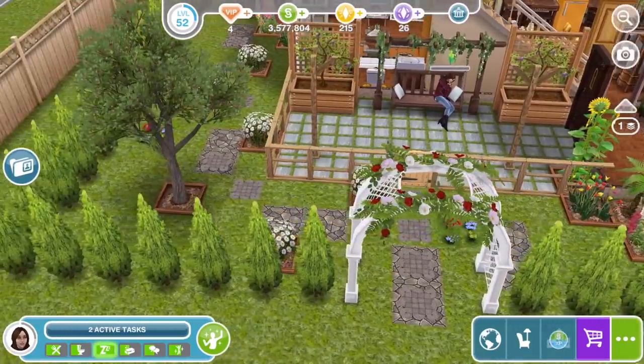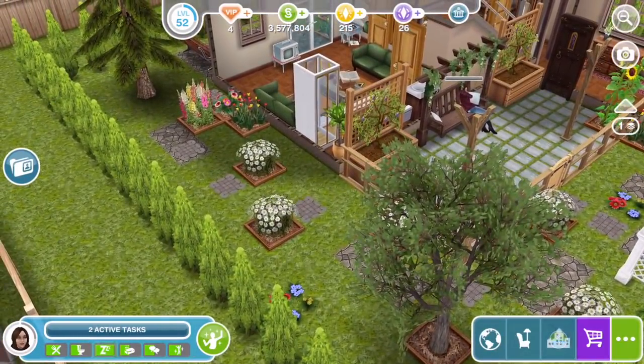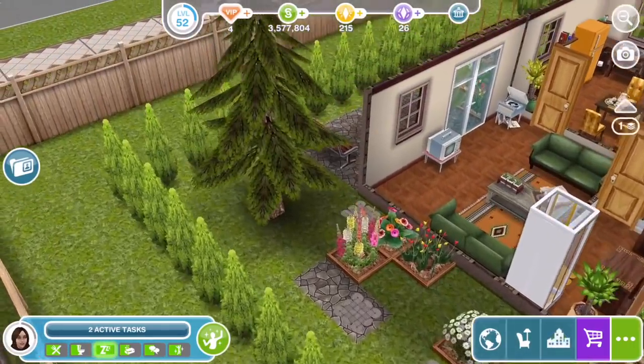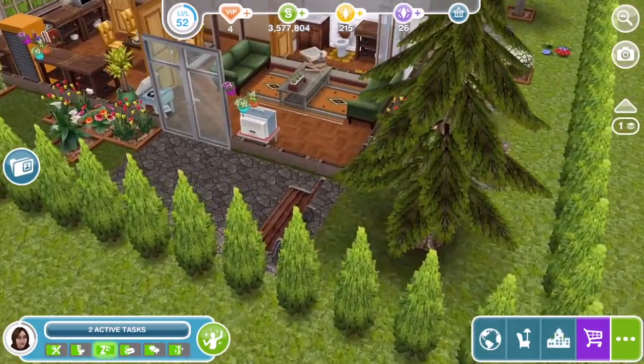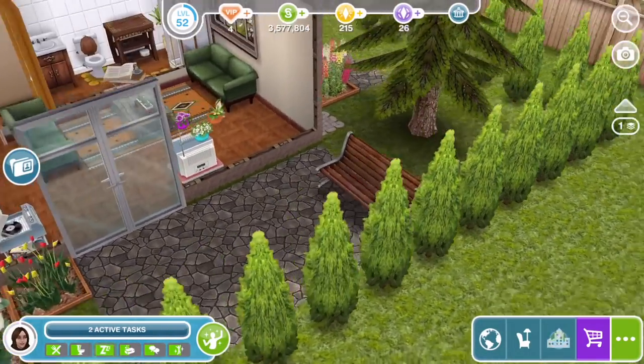I'll just go around the outside first of all. So you go around the back - I've just put little daisies because I figured that just kind of fits with the whole thing, a little tree. And then in the back garden there's just a little bench to sit down on.